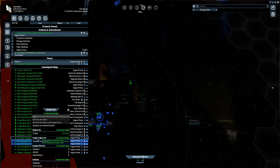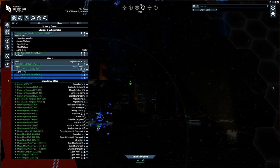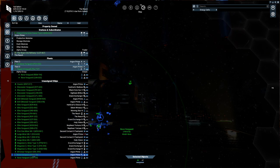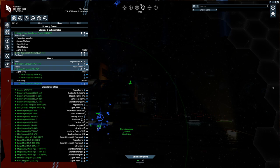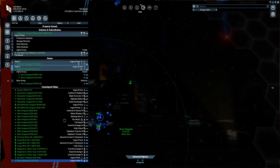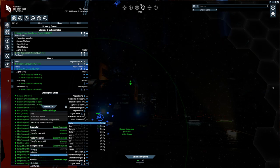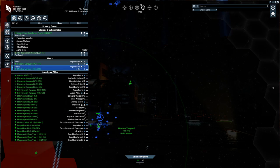Setting up the second fleet is the same process: select two Nova Vanguards, right-click to alpha attack; one Nova Vanguard to defense beta; one Quasar to interception gamma. Then set the Quasar Vanguard to the Minotaur — there isn't really a massive difference in how you do it but it still sets up correctly. Reduce that down and there you go — we've got our two ship fleets and can do whatever we need to with them.